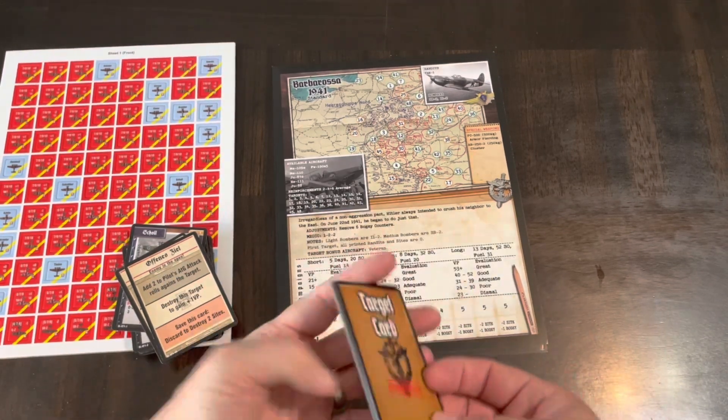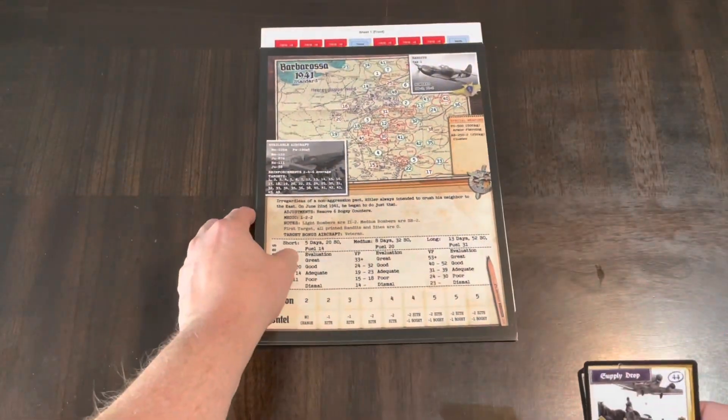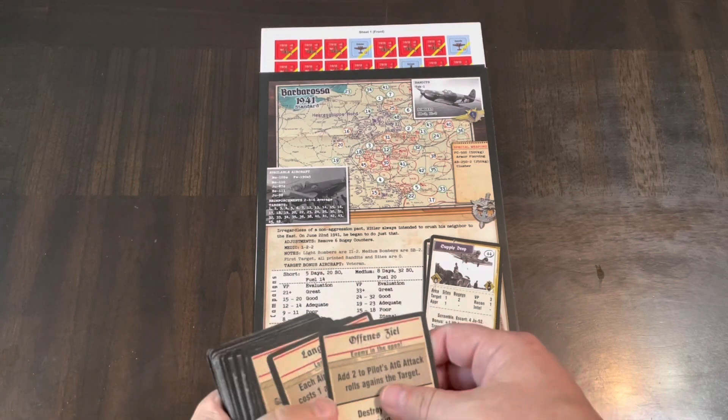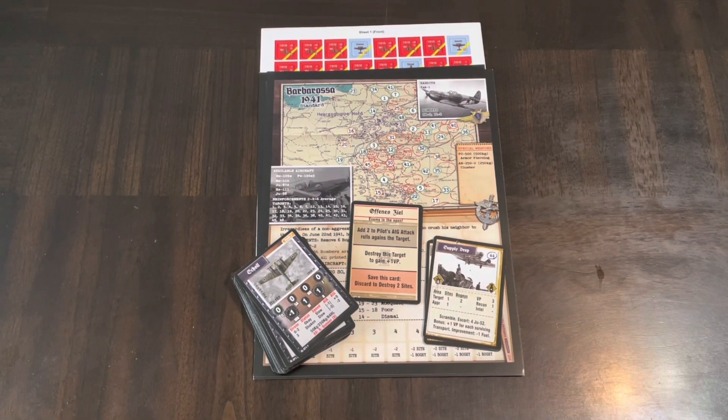So that's what you get in Eastern Front One, the expansion for Stuka Leader — everything laid out from the bag. I'd love to know your thoughts on this game, on Stuka Leader, or on any of the leader series — what I call the flight leaders that share common procedures and rules: Hornet, Corsair, Zero, Phantom. They've added some new stuff with Zero and Stuka now with dogfighting. Love to know your thoughts on that or on this expansion if you've already broken it out and gone into the Eastern Front.